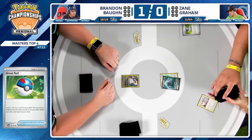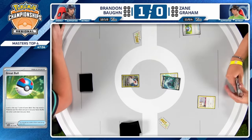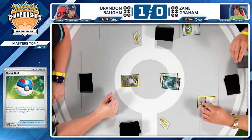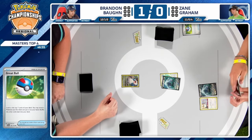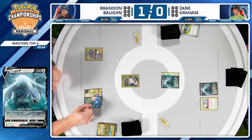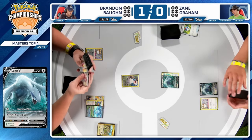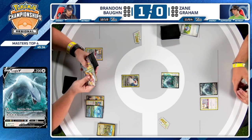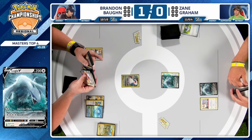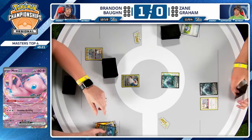As soon as you put in all the hard work early on, you can sit back and just swing away with your powerful attackers. You have that fragile setup with your Archaeops, but if you have enough threats on board that your opponent cannot keep up, you're going to run away with the game. That's exactly what happened here for Brandon — having one more Archaeops is just too much of an advantage in the mirror match. Game two begins: prizes for both players.